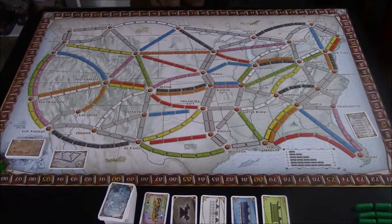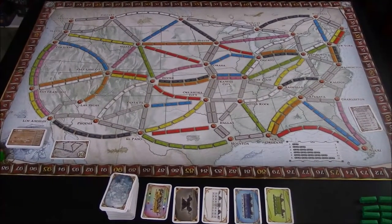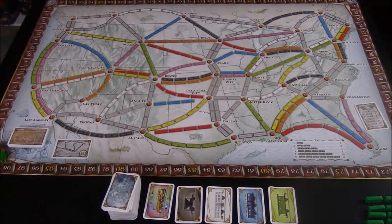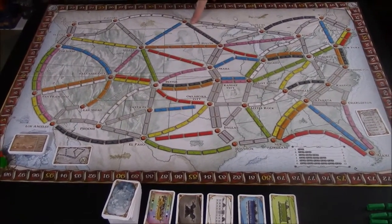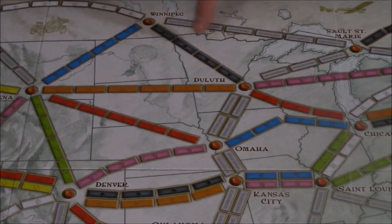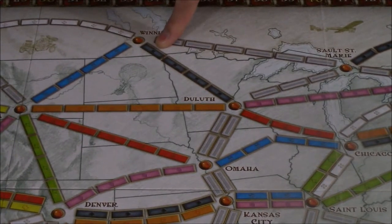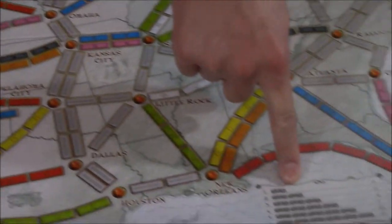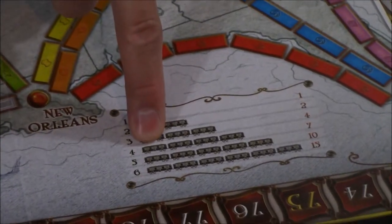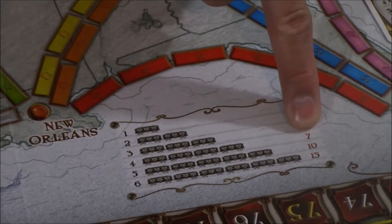The object of the game is to score the highest total points by the end of the game, and there are 3 ways to score points. Claiming a route will score you a certain amount of points depending on how long the route is. For example, this one is 4 trains long. Looking at our score key, a route that is 4 train cars long will score you 7 points.